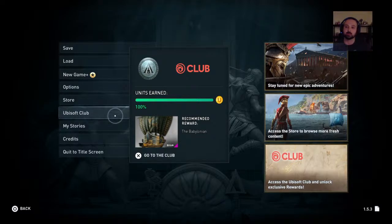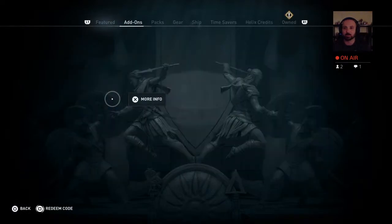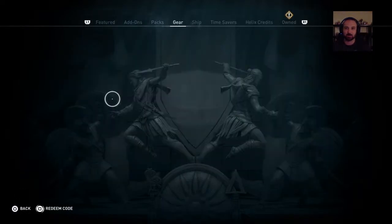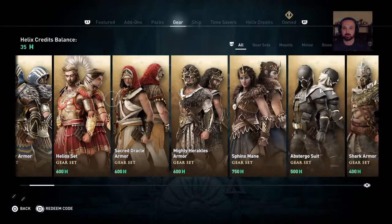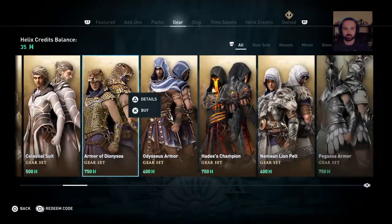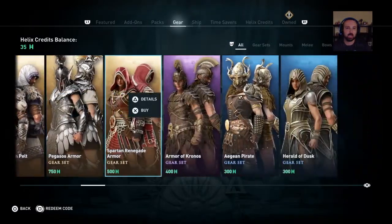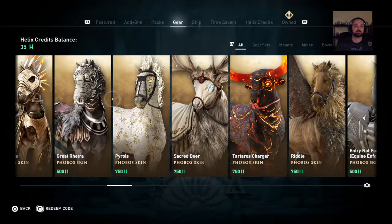Go to the Ubisoft Club and make sure you're signed up first, then go to the store. When I go to it I won't be able to find it myself, but it's going to be in Gear in the store — go to Gear. It's going to be down here; this is all kinds of stuff you can get with your Ubisoft points.